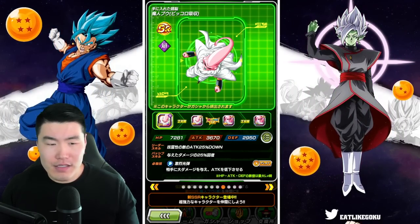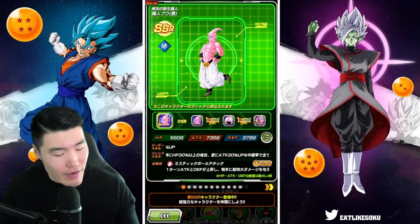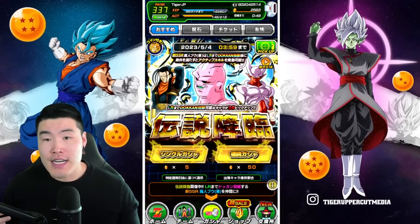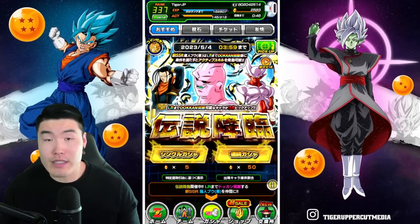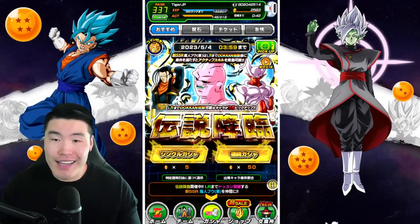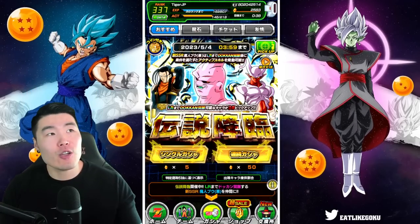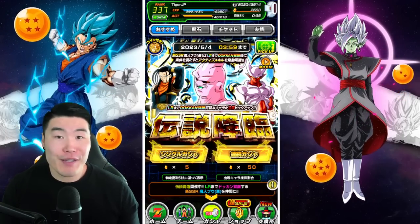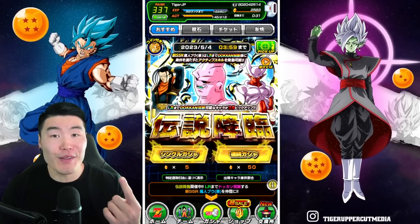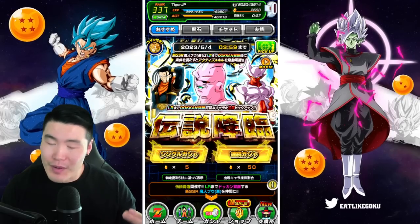In total that's like 7 SSRs on the banner - 1, 2, 3, 4, 5, 6, 7. Yeah, 7 SSRs and 3 featured LRs. So a pretty standard Legendary Summon Banner. I wouldn't say it's too bad, it's not good either, it's just kind of all right. Which is kind of crazy because a couple of years ago, Legendary Summon Banners only used to feature 1 LR. We've definitely come a long way.